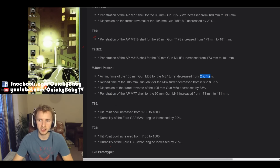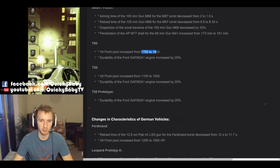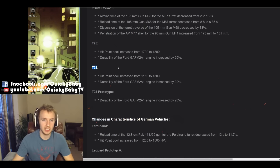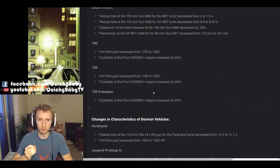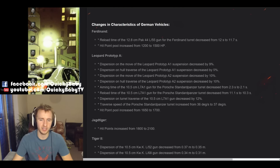Next are some interesting changes to some tank destroyers. The T-95 is getting a hit point buff to 1,800, as well as increased durability of its engine. And the T-28, the tier 8 American tank destroyer, is getting a whopping 350 hit point buff to 1,500. Unfortunately Wargaming thought the T-28 Prototype didn't need this love, as its hit points will remain the same, but it still gets that slight engine durability increase.